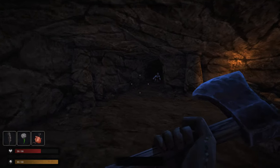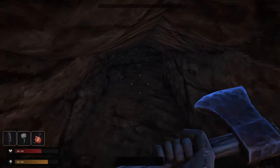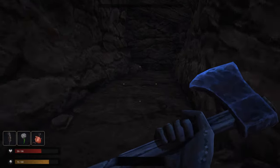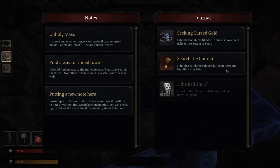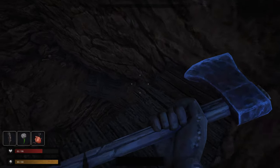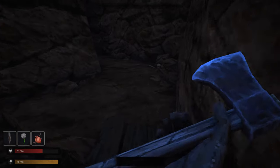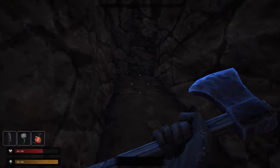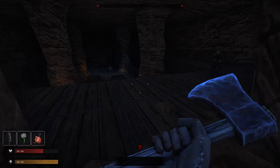Let's see how much those teeth fetch us. We've still not found what we actually came here for — checking our journal: search the ruined church in town and find the evil within, filled with cursed power, and deliver it to the totems. We've got to find something under the church, which is kind of where we are going.